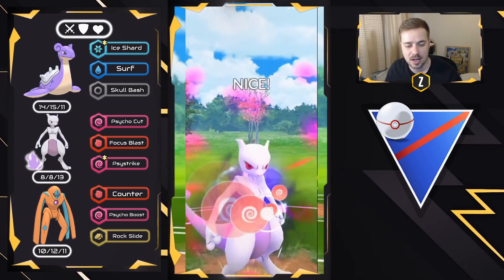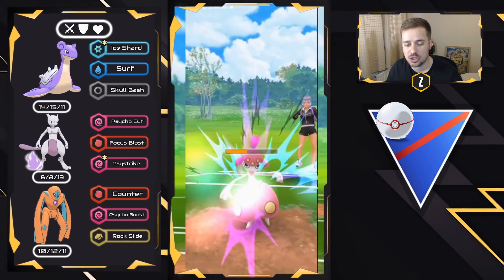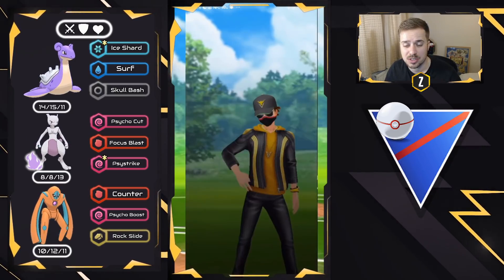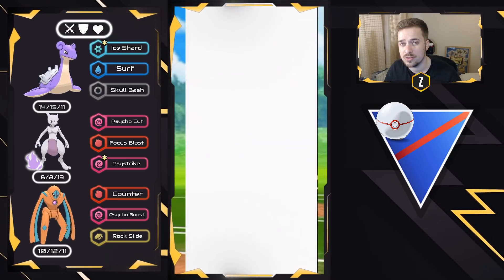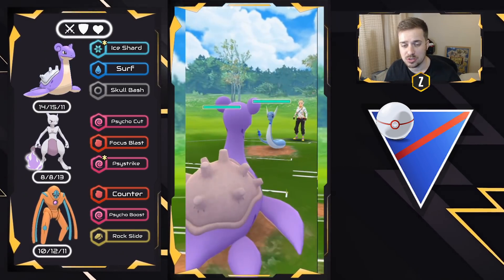If there's no Dragon Breath or Shadow Claw in the back with a shield, you're looking pretty good to sweep with Mewtwo using Psystrike. The second charge move you can vary — I really didn't use Focus Blast at all this whole time, just Psystrike.